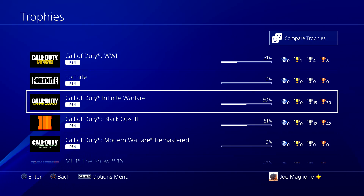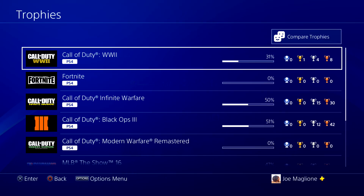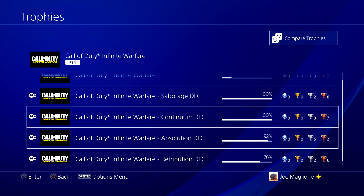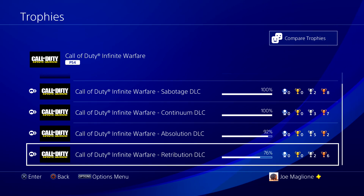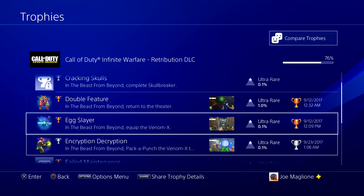Before you even come to this menu, it should say 'syncing trophies.' As soon as I click on trophies from the main PSN home screen, it automatically said syncing trophies and synced all the trophies for every single game. But just in case it doesn't do that, go into the specific game and the specific category — for example, DLC 4 Retribution, The Beast From Beyond — click on that, and this is where all your trophies would be. If you have any trophies that were missing, it'll say syncing and you'll see them pop up with the date and a screenshot.